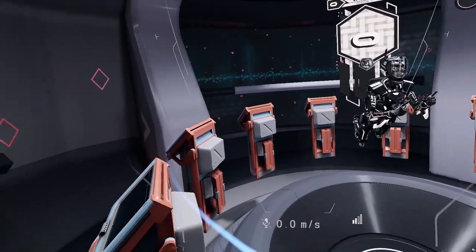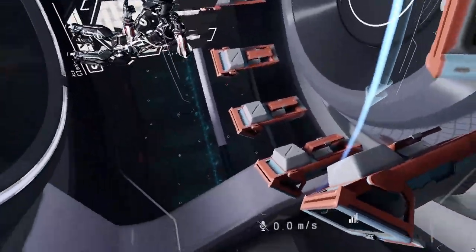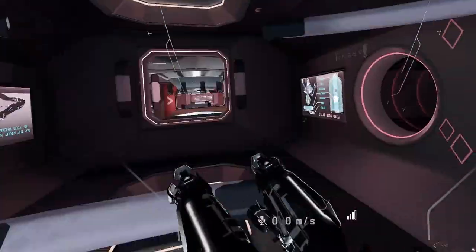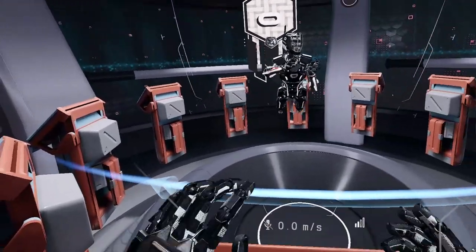If you don't know what pitch and roll is, it's a setting you can enable that allows you to either do a barrel roll type movement, or just a simple front flip or back flip. You can even combine these settings to enable some kind of cork motion.